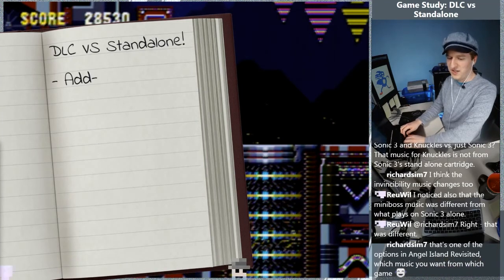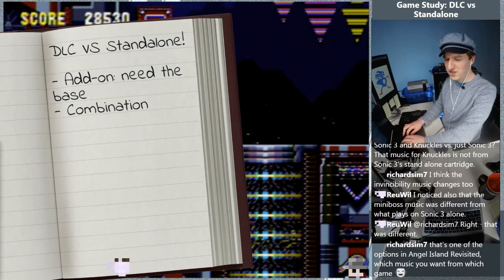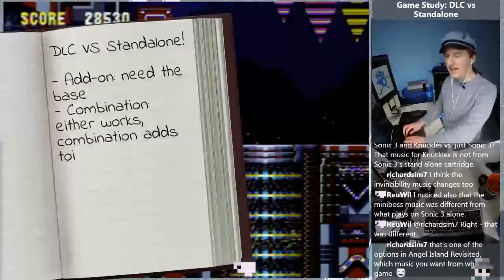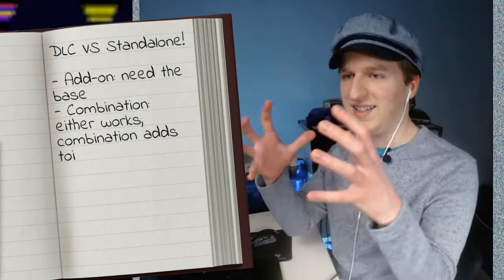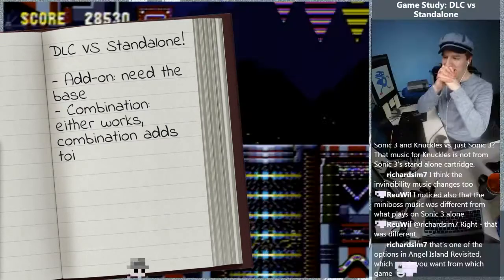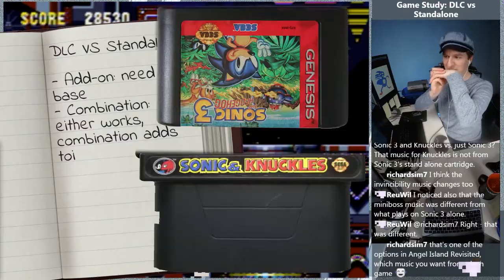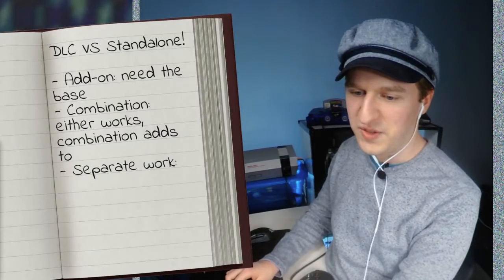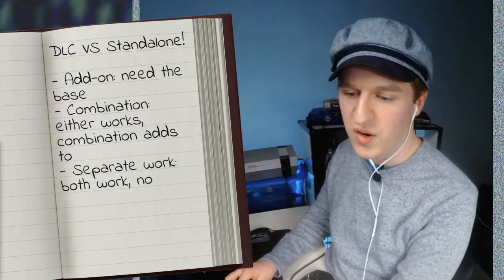One of them is add-on, which means that you need the base. Combination, which means either works — combination adds to. Most games will not look at combination. That's not something that's really done today, and I'd love to see more games do that because I think it makes it feel very different. And now we're in Sonic and Knuckles land. You've got separate work, which is where both work, no combination.